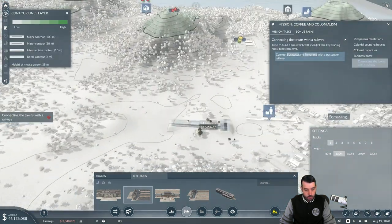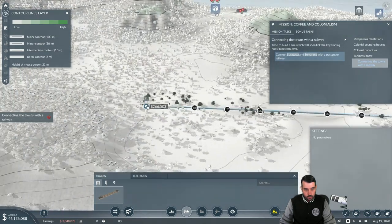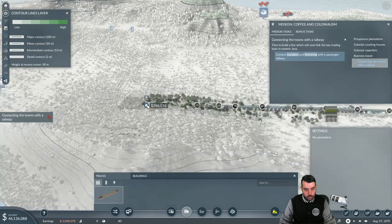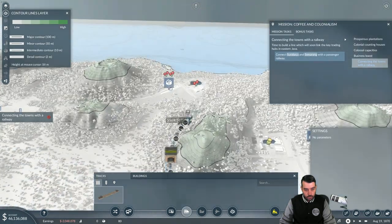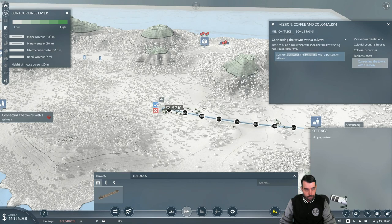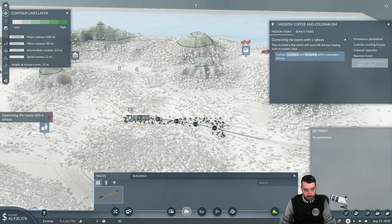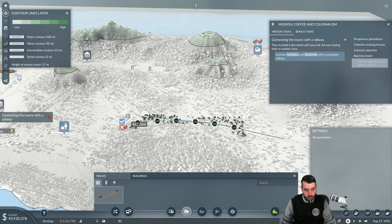I'll bring the contour lines up as I build the tracks just in case, because I don't know how flat it is. Okay, so yeah we definitely want to go around this little hill right here. We'll connect that.